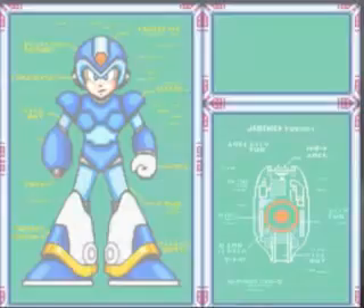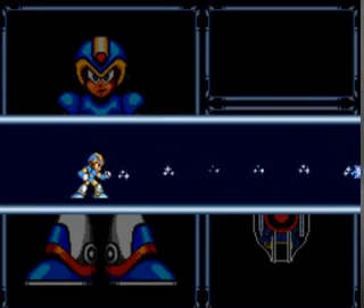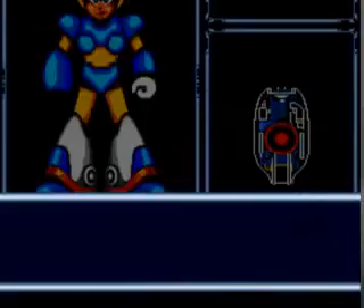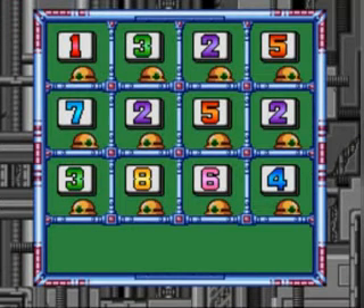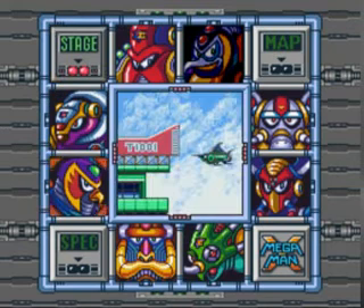Here we're introduced to Mega Man X's Weapon Get screen — Shotgun Ice. That gives us a demonstration: when the ice hits something, it shatters backwards and explodes into smaller pieces. And there's a password — write it down if you want to cheat. And that'll do it for our first Maverick. We took on Chill Penguin. Next time I'm not going to go in weakness order — Spark Mandrill is weak to Chill Penguin's weapon, but I'm going to go after Storm Eagle in part three. I hope to see you then. Thanks for watching, and I'll see you next time.